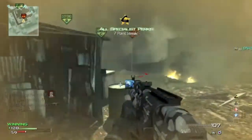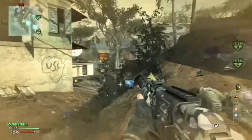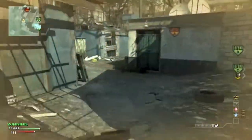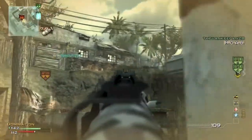Anyway, I do end up getting a MOAB this game, which is pretty cool — a MOAB with the AK-47 on the map Mission. It's not really one of my favorites; not one of my least favorites either. It's kind of just meh, right in the middle. Then you see John calls in his MOAB too.